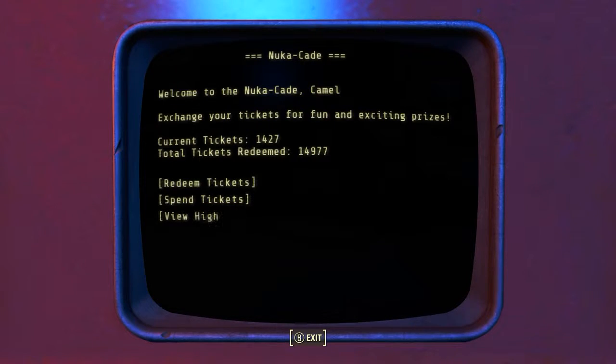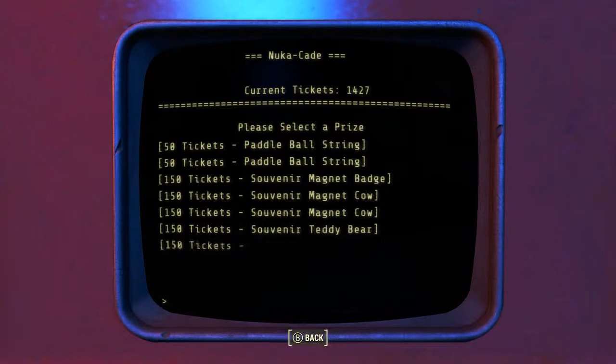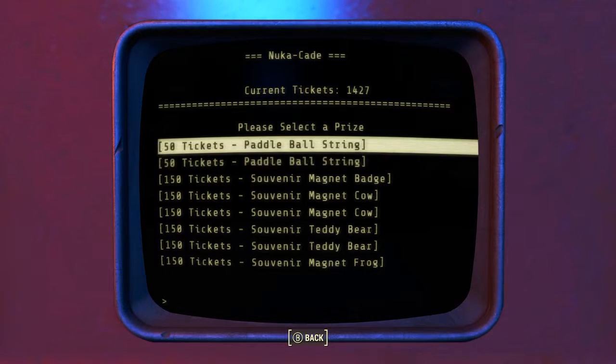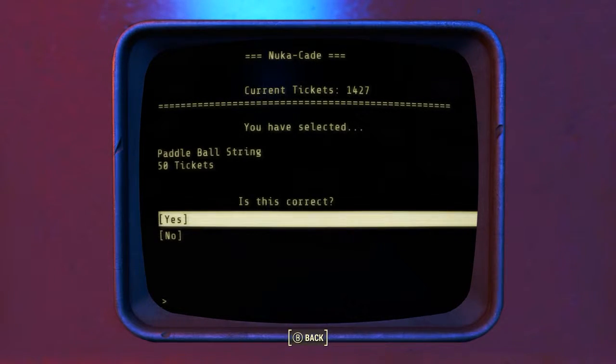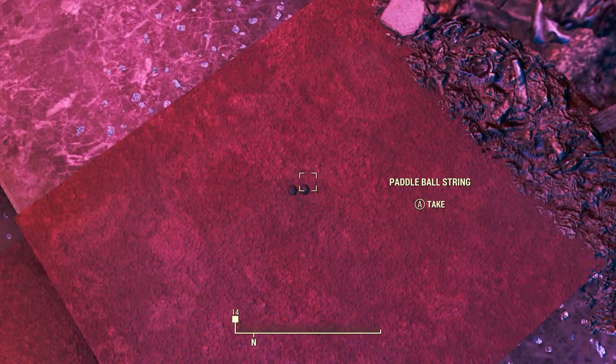Now let's talk about the ammunition for the Paddle Ball. The ammunition is in fact a bigger burden than a cave full of birds. Go back to the Nuka Cade Ticket Prize Terminal, click on Spend Tickets and Level 1 Prizes. For 50 tickets, you can buy one Paddle Ball string. There happen to be two in stock at the moment, but they will not always be in stock, and if they are not, you have to wait an entire in-game week for the stock to reset. Personally, I had to wait five in-game weeks until these two strings showed up.